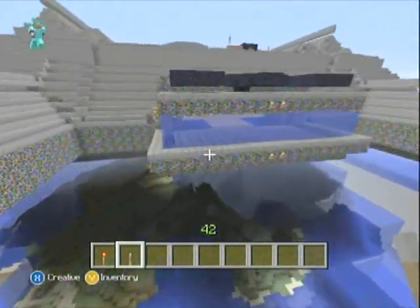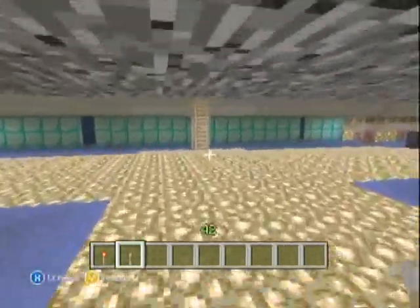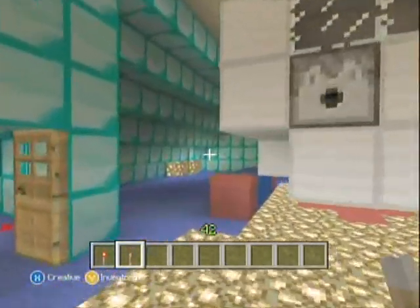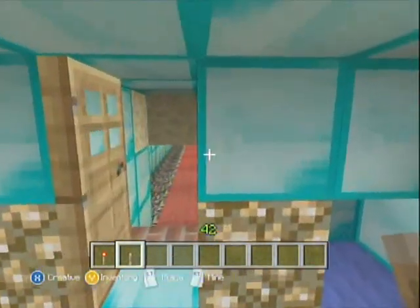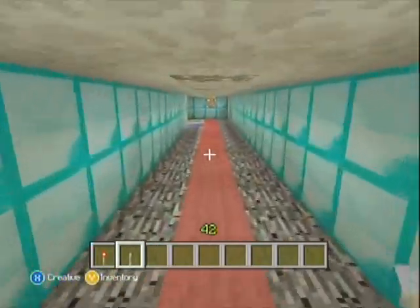To get to the nacelles, you just come through Shuttle Bay. If you want to see more of Shuttle Bay, watch the part 1 tour of the USS Dangerous. You basically come through Shuttle Bay, either to the left or the right of the ship, and you'll see some doors here — just come through. You'll get to the aft end part of the ship, which leads you up to the nacelles.